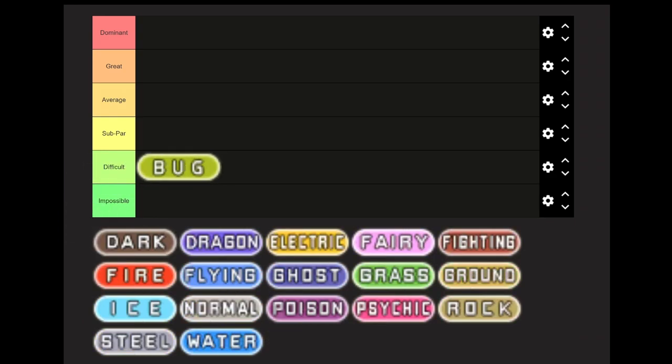Bug type is going to be Difficult. It has low base stat totals across the board, bad move pools mostly oriented around support, heavily relying on TMs, and bad type matchups throughout the game — although there are a couple of standout powerhouses. The team I recommend is Dustox, Volbeat, Heracross, Masquerain, Ninjask, and Armaldo. I would actually recommend doing Sapphire version, because Volbeat is much easier to get there than in Ruby or Emerald.